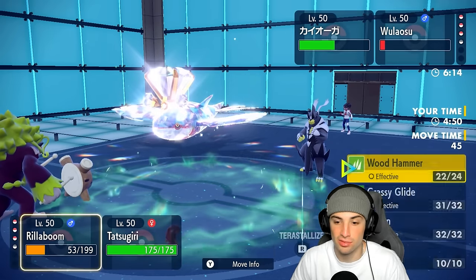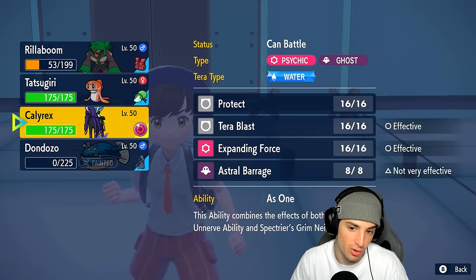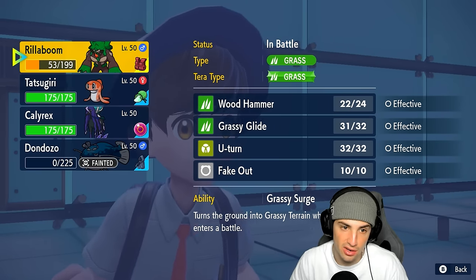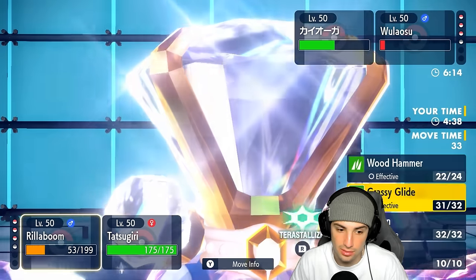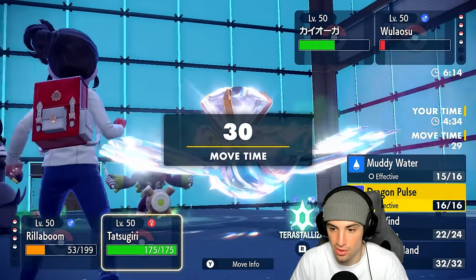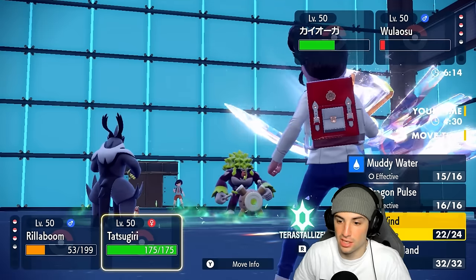What Tera type do we have? We still have Water Tera. I could go into Dragon Tera and look to do some damage, but I don't think that's our play. I'm going to go for Grassy Glide, just look to do as much damage as I can to Kyogre, and Icy Wind to keep speed under control. There's a Sucker Punch — it's going to KO me. I could have swapped there. But Icy Wind kills Urshifu, which gives me a chance with Calyrex.